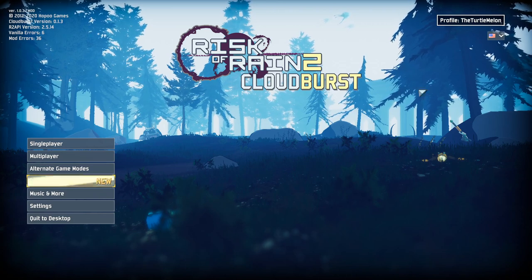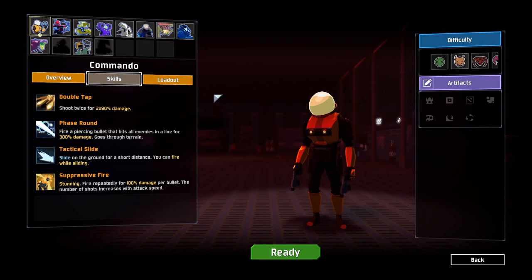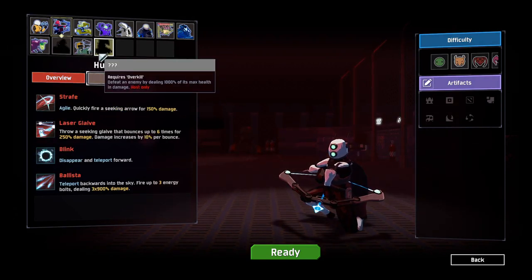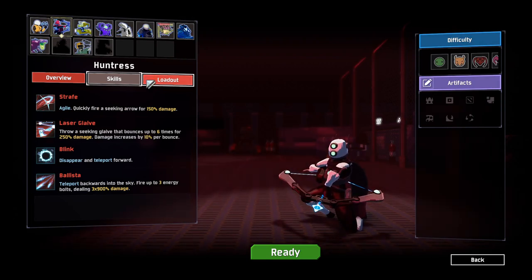We are playing with quite a few different mods. We have Starstorm 2, Tyler 2, Classic Items, Better UI, and Cloudburst — items that add new survivors, new items, new enemies, and new elites. There's loads of different stuff and I'm just super excited to jump in. We're going to be playing as a regular old class for now — let's jump in as the Huntress.